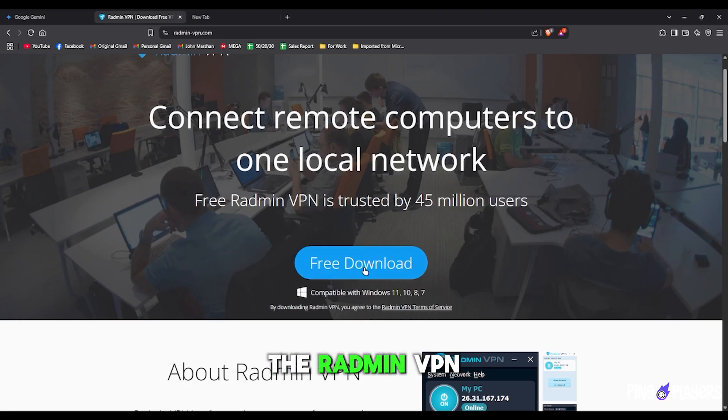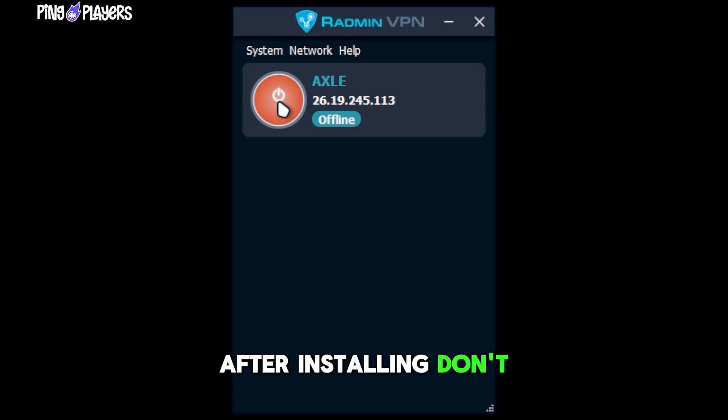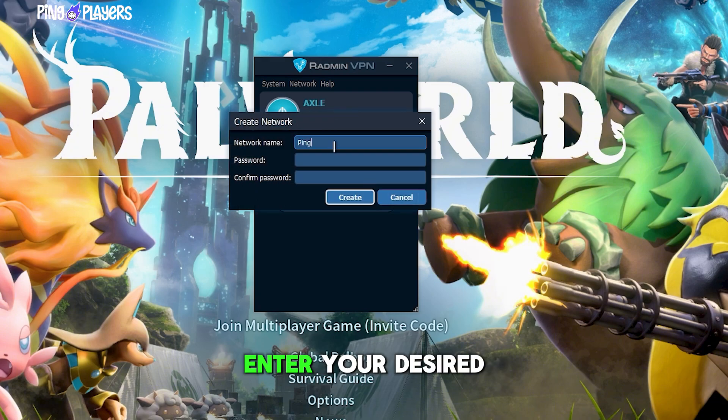Next, go to the Radmin VPN download site and install the software. After installing, don't forget to turn on the VPN. Click Create Network, enter your desired network name, your password, and confirm it again. Then hit Confirm.